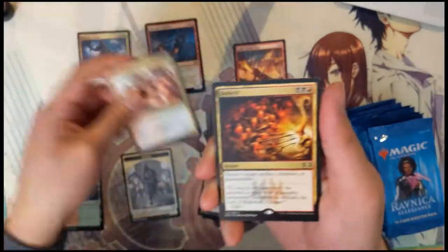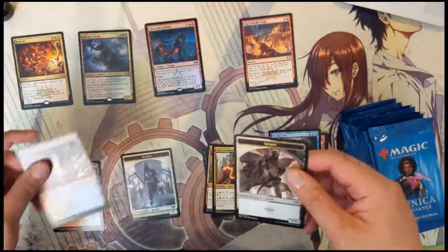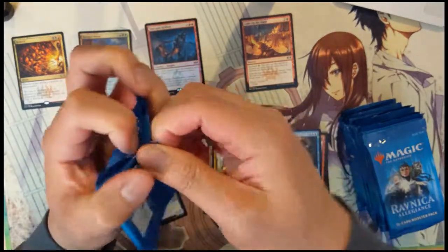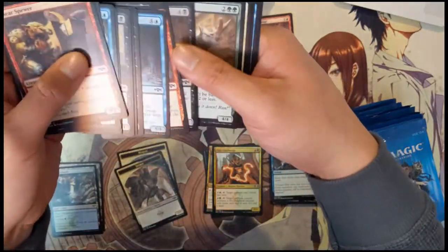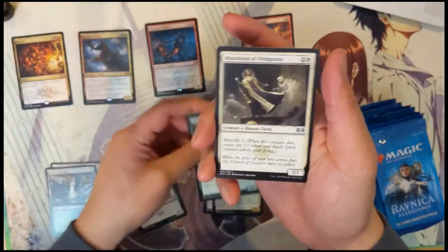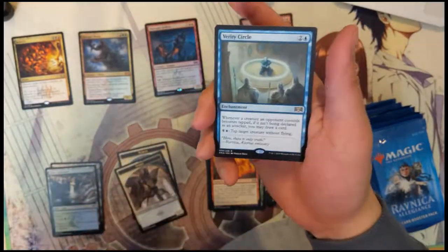Clan guild mage and bedevil — this is a very good start. A foil mythic is always good and you kind of just hope it's at least a relevant one, and we managed to do that which is awesome.